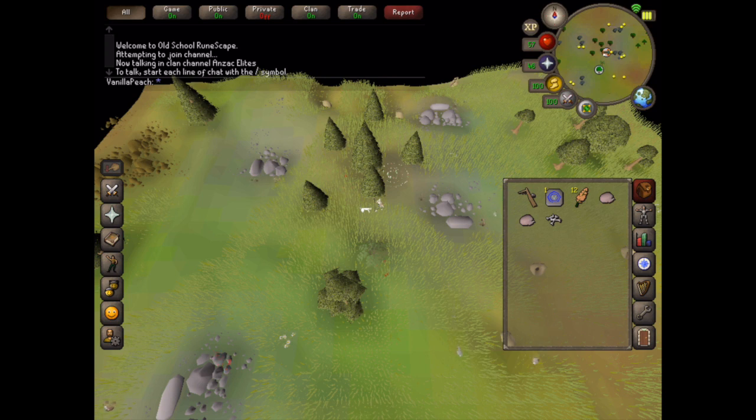You can get a bird snare from the Grand Exchange or a Hunter shop — there's one at Yanille, which is really easy to get to. Before you hit level 20 Hunter you'll only be able to use one bird snare.